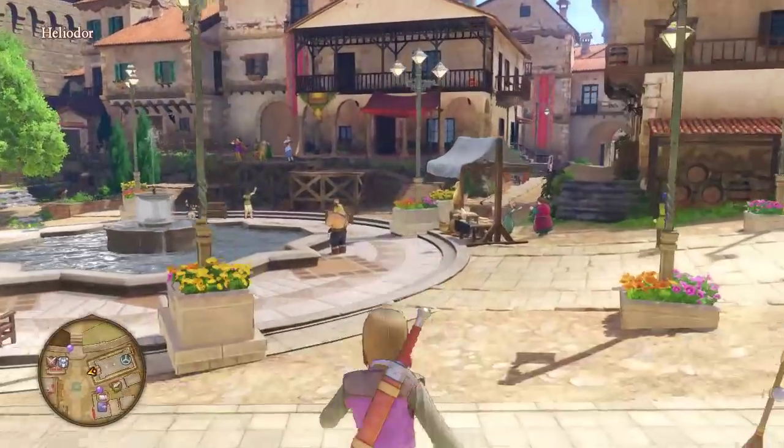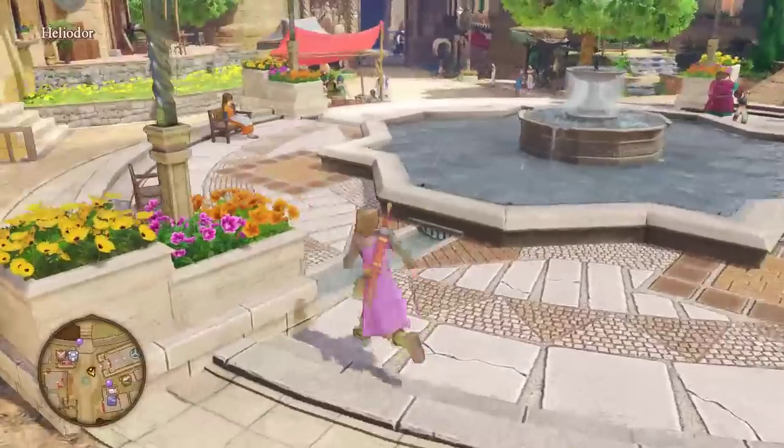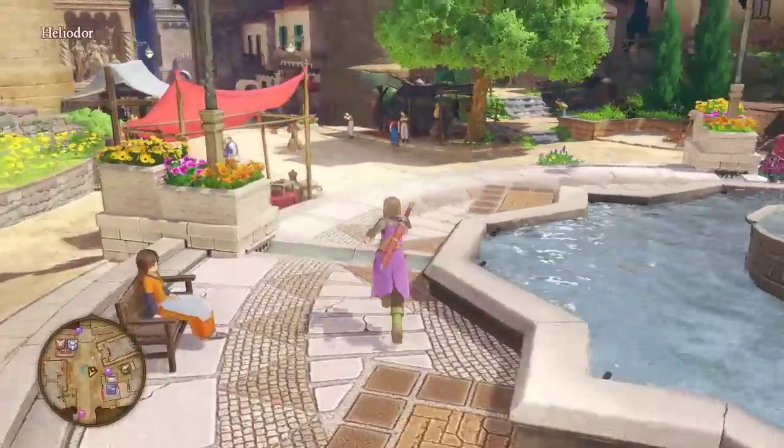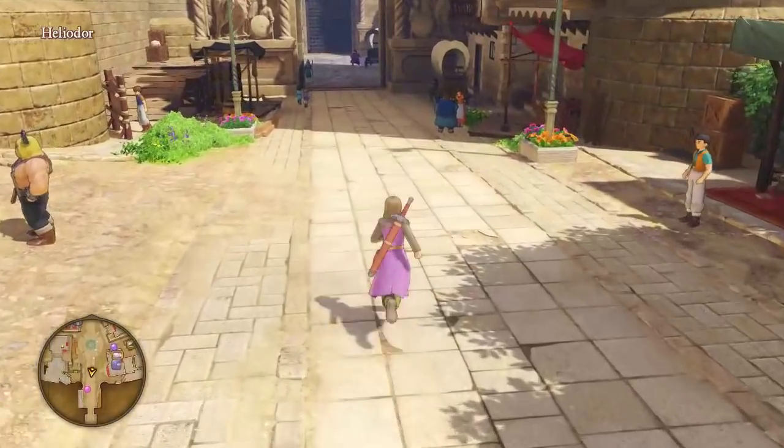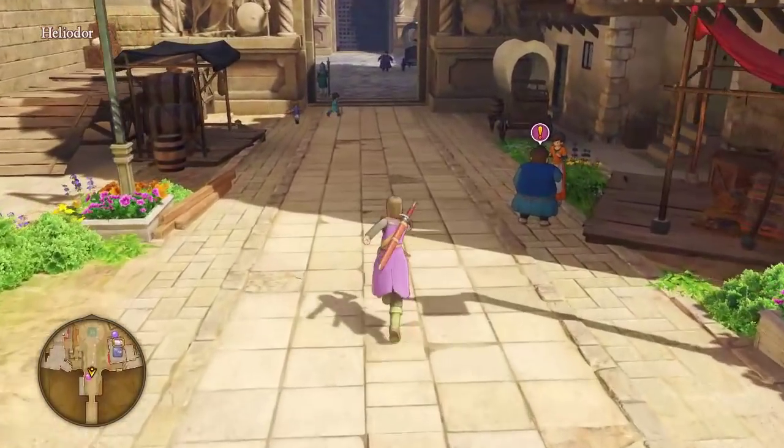Welcome to Heliodor, the first city in Dragon Quest XI. We're going to talk about city design and asset reuse today. The first thing we're going to need to talk about is the layout of Heliodor.